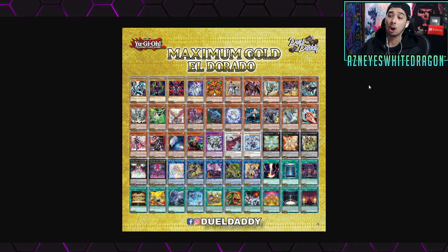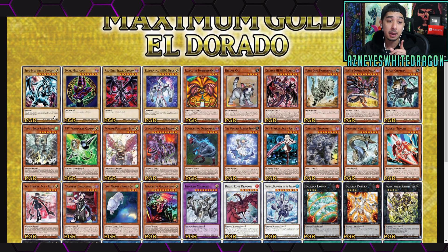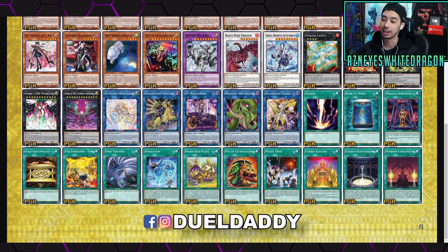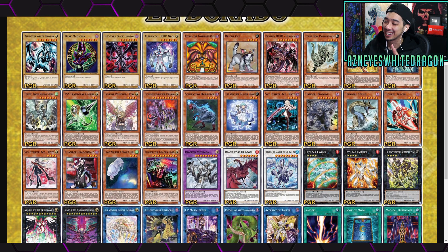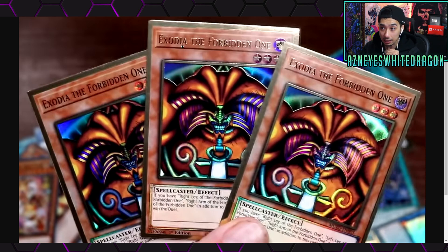Moving on to the cards — every card that is the Premium Gold Rare you can see marked as PGR. Big shoutouts to Dual Daddy for making this so much easier, otherwise I'd have had to go through every single one. Looking at the nice reprints here, Exodia is getting one — we already showed that off as the premium gold print. It does look pretty clean so far, at least via this picture.